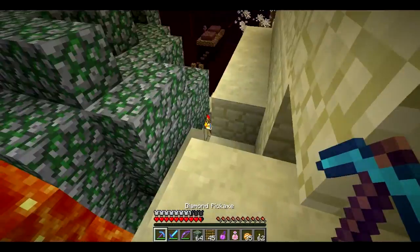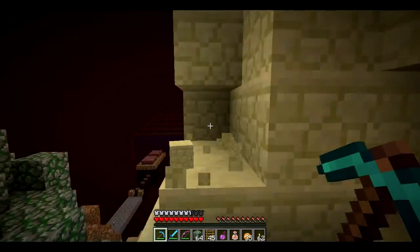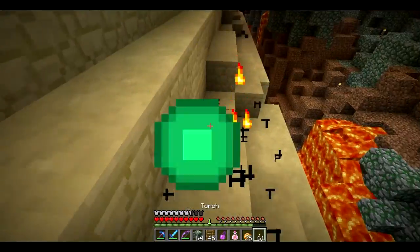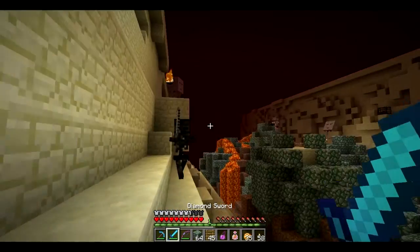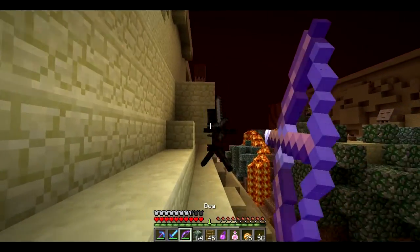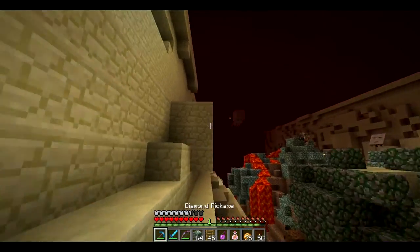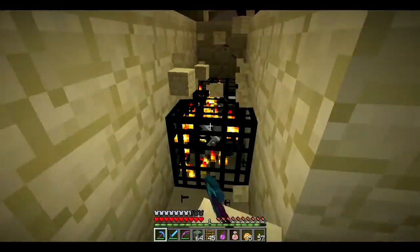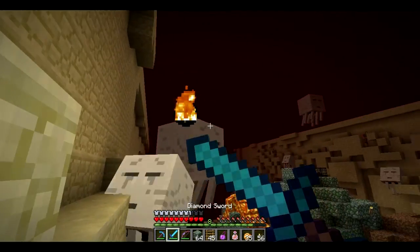You stupid spider, you scared me. Where'd you come from, you ninja spider? We need blocks because this nether takes a lot of blocks. There's a lot of bedrock and stuff, and a lot of areas that he didn't give us nice pre-made paths to walk on. Is that a spawner? It is. Cool. So there's a structure to these skeleton fun box things.